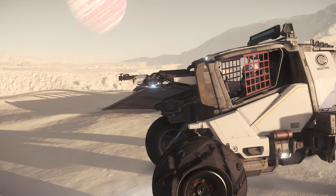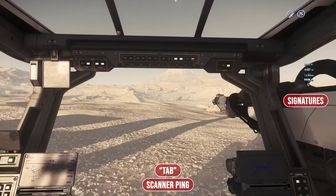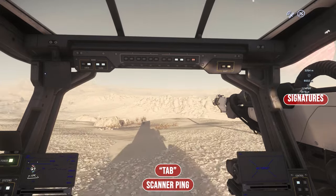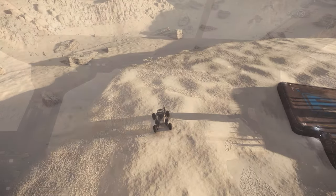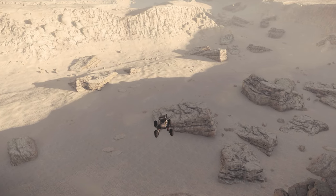Since we start without a suitable transport ship, we use the ROC's built-in scanner with the TAB key to find raw materials. We are interested in hits up to 3 km away, which we then approach by controlling the ROC with the WASD keys.